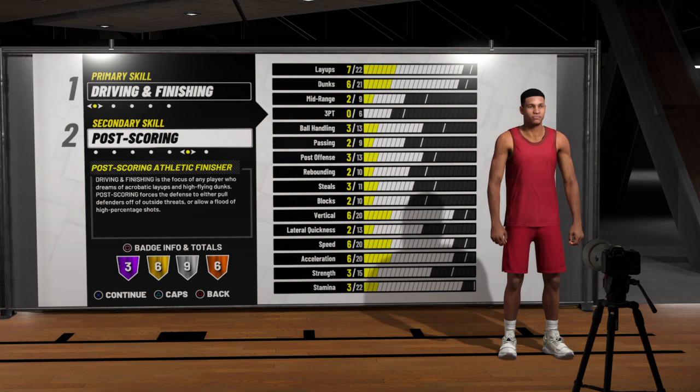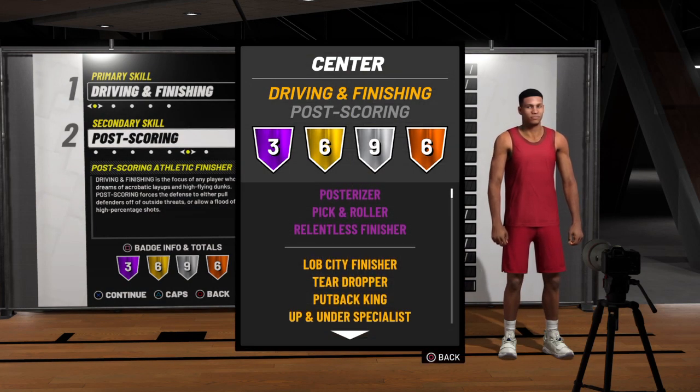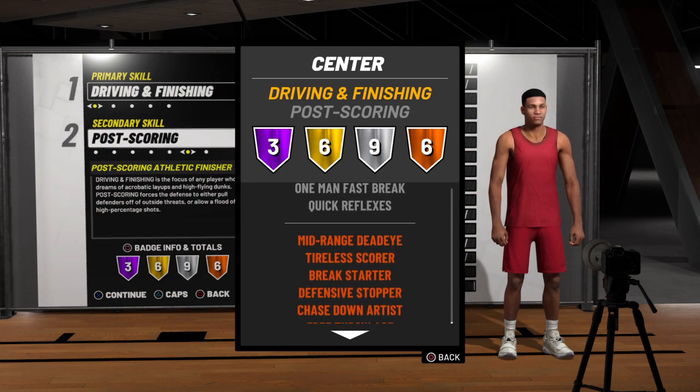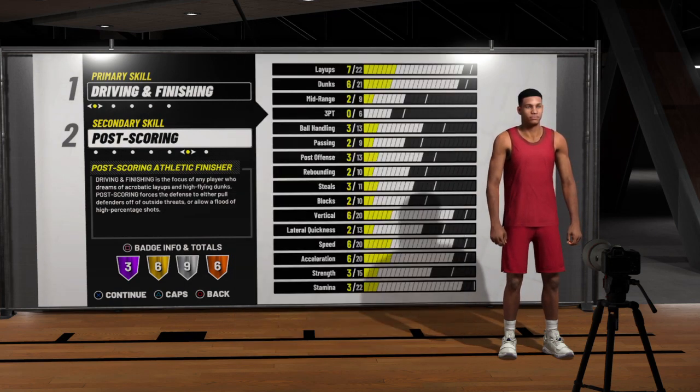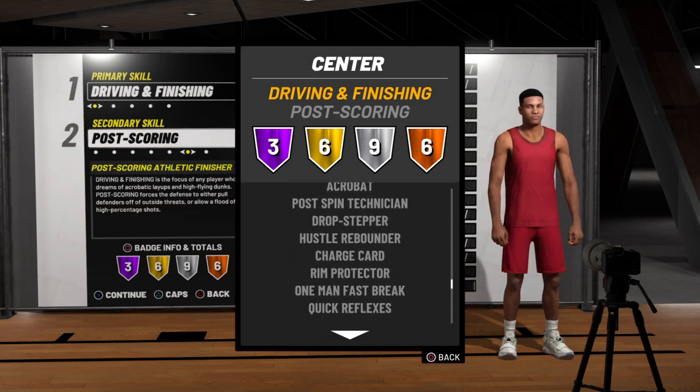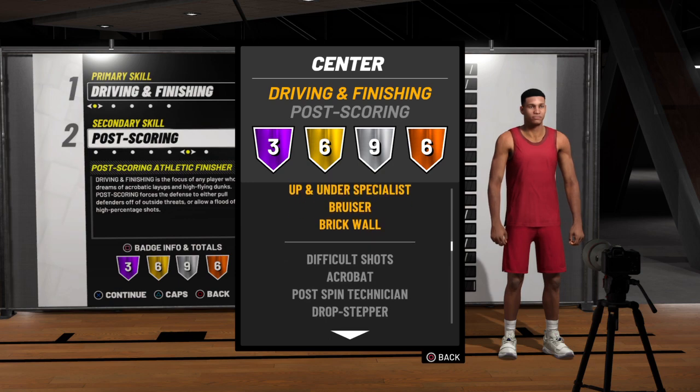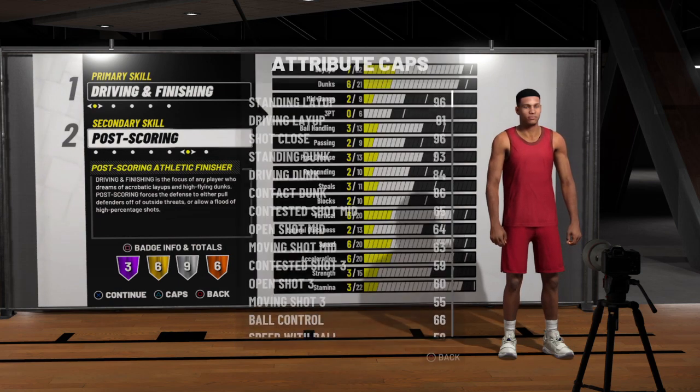You get three Hall of Fame badges — post scorer, pick and roll listener. That's pretty good. You also got a lot of silver badges. You get big range on bronze — remember that. You get memory down on bronze, difficult shots on silver — remember those.